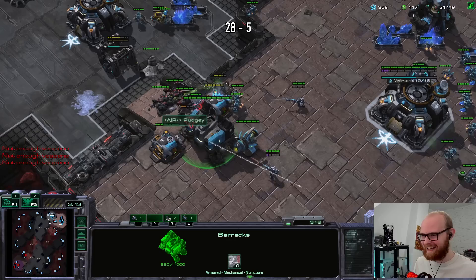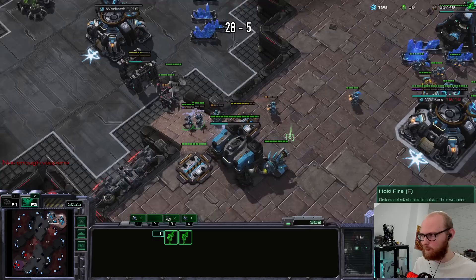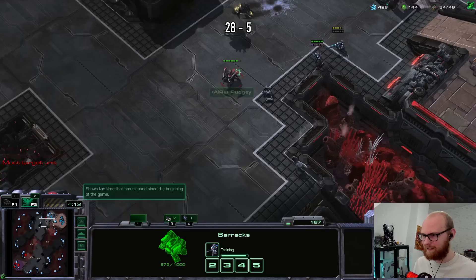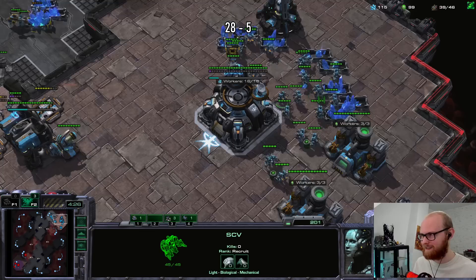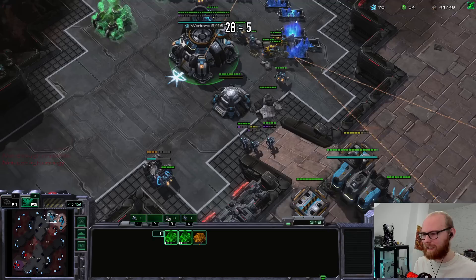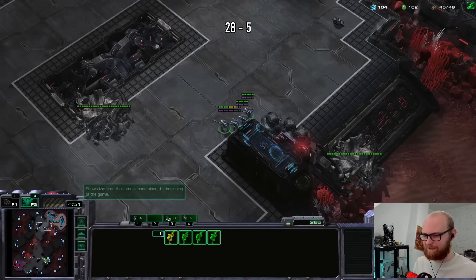Three roaches are already dead - beautiful! By the way I want to clarify: I said 'hoppa' - it's spelled H-O-P-P-A and it's just something Dutch people say when you manage to execute something. So if anyone was curious, now you know - and now you also know why Harstem and Loco say it on their channels because they are also Dutch. Our beautiful ghost opener absolutely dunks on a roach player. I definitely did not play the fastest ghost possible with this build - CC first, Ghost Academy after, late second gas.